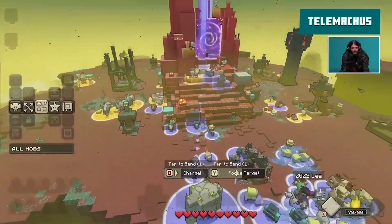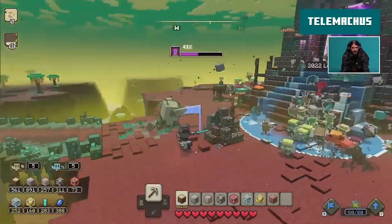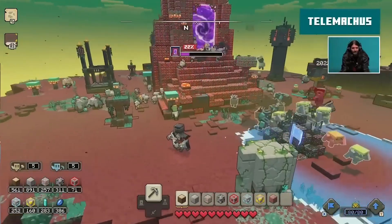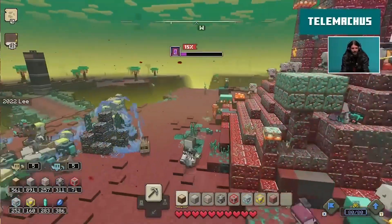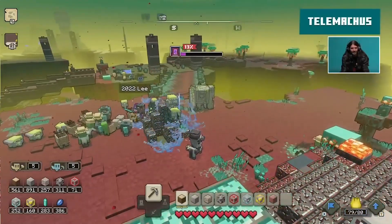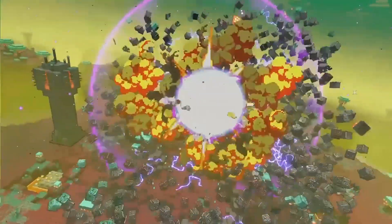One mob that we have no clue how to spawn or find is the First of Stones. The only gameplay we've seen of this mob is from a Mojang presentation months ago. The First of Stones is pretty powerful — it scoops up stones from the ground and throws them at portals and enemies, dealing massive damage. There may be a spawner for it through the Flame of Creation, but as of now there's no information about it.